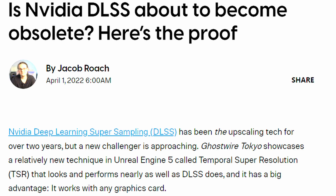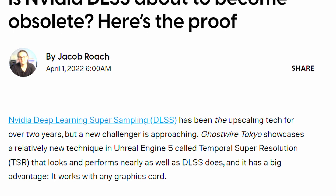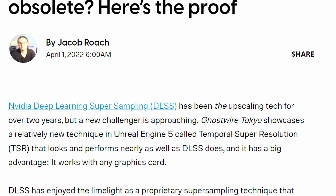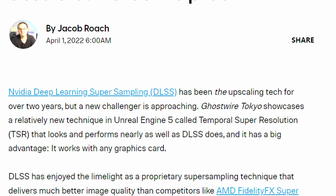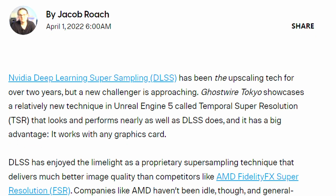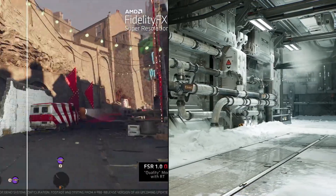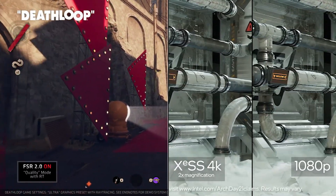And eight months after I stated the obvious, we have articles like this from Digital Trends popping up: 'No, DLSS is not obsolete — it's a cutting edge upscaler.' It is, however, irrelevant. FSR 1 is already overtaking DLSS, so we know where this is going. FSR 2 will also have much higher adoption than DLSS. Unreal Engine's TSR is excellent, but it only works in Unreal Engine so it'll have limited reach. The only competition in this space going forward is between AMD's FSR and XeSS. DLSS is over.